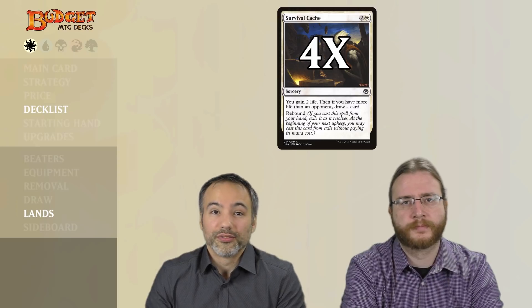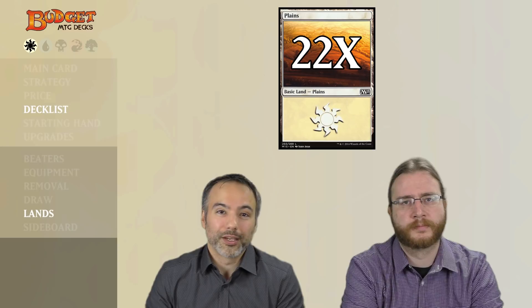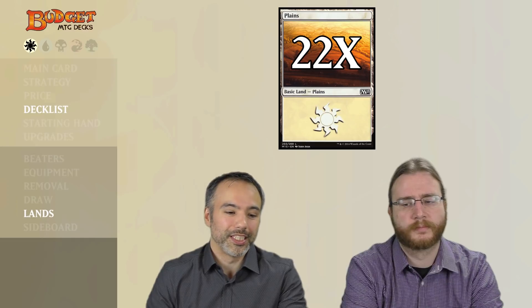For the lands, very simple — just 22 Plains. As Jasper already said, we can't produce black and we don't need to produce anything else, so just Plains producing white mana is all that we need.